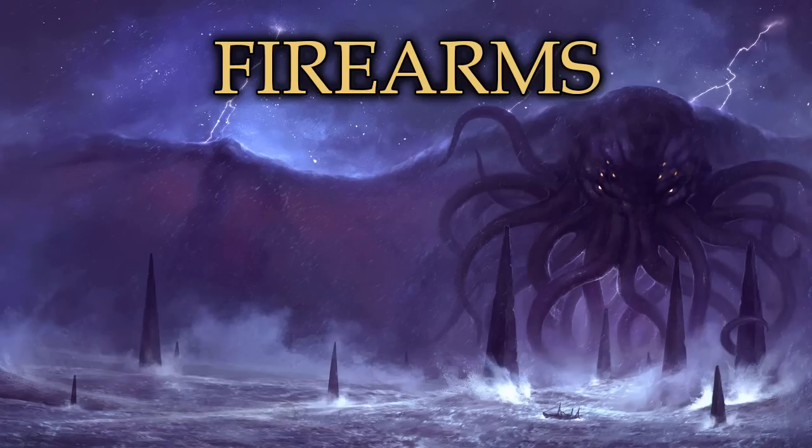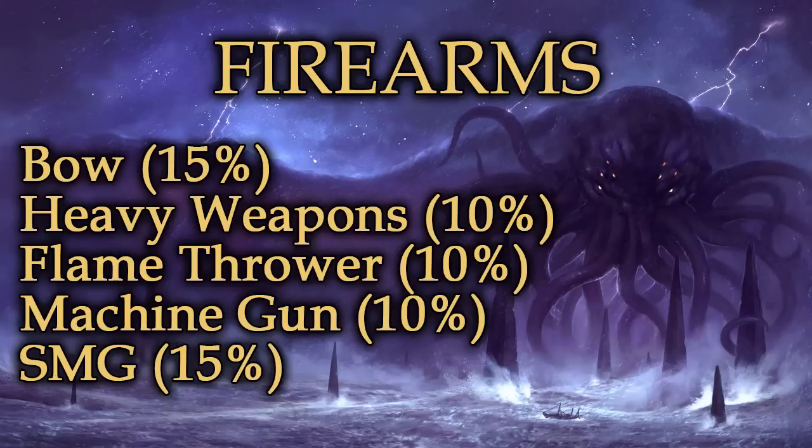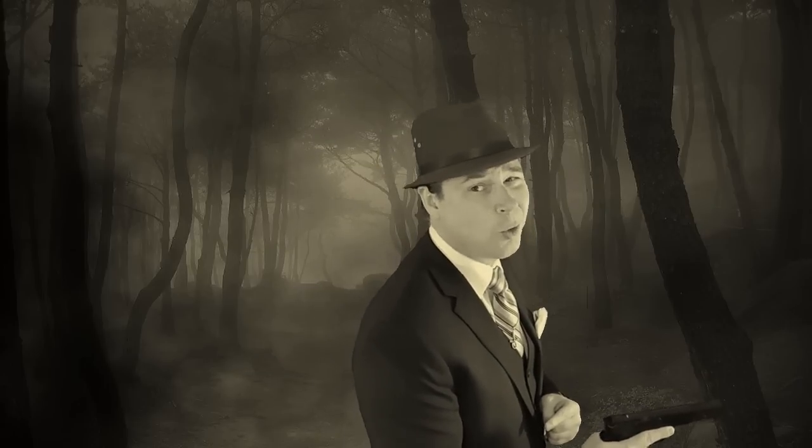Now let's discuss firearms. The character sheet comes automatically filled in with handgun and rifle/shotgun skills. Other firearm specializations include bow (including crossbow), heavy weapons like grenade launchers and rockets, flamethrowers, machine guns, and submachine guns — which includes assault rifles set on burst or automatic fire. Firearm combat works much the same way as melee fighting, but if the character has their gun out at the beginning of a combat round, they get to add plus 50 to their DEX order, giving them a serious advantage. However, that plus 50 only happens if the character begins their combat round by pulling the trigger.